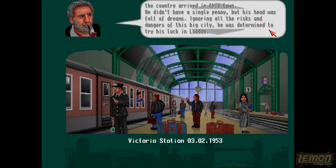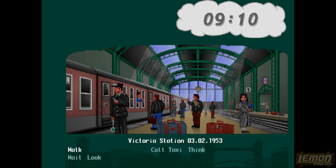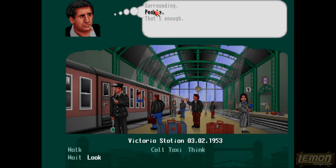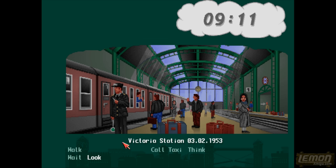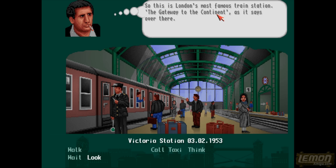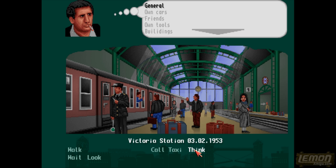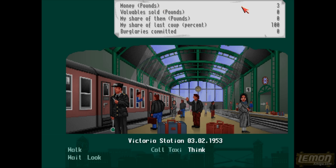We can begin our adventure. We don't have a single penny at the moment, but we do know our name and one or two things about ourselves. On the station we can see some nice animation, the time, and a number of options which we can use to check ourselves out, talk to people, and investigate what we're supposed to be doing. Looking at our surroundings, we're in London's most famous train station, the Gateway to Paradise. The date is 3rd of February 1953.